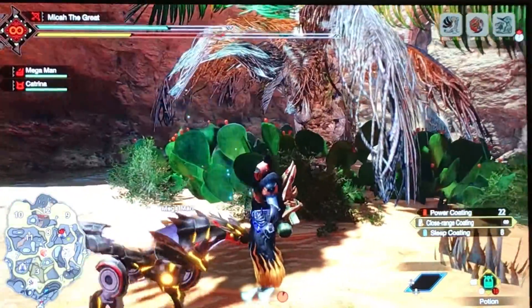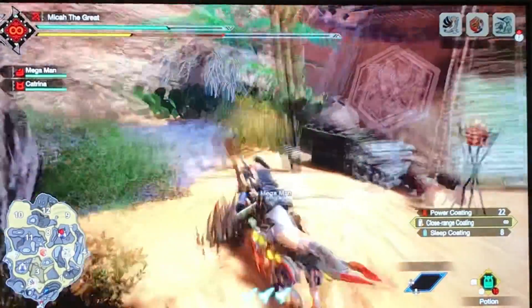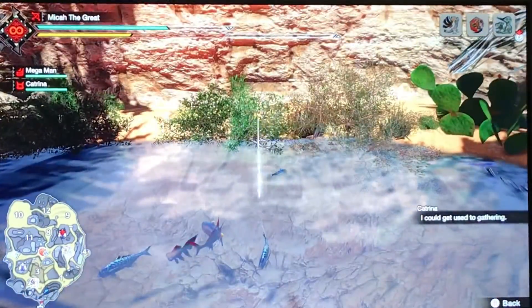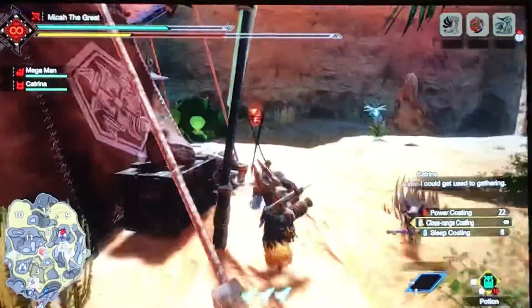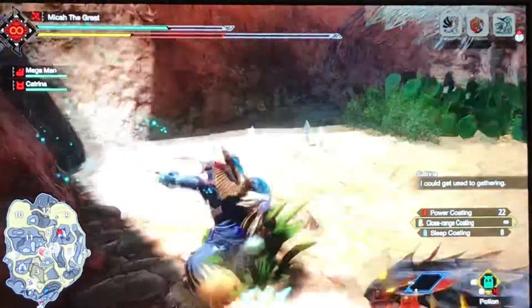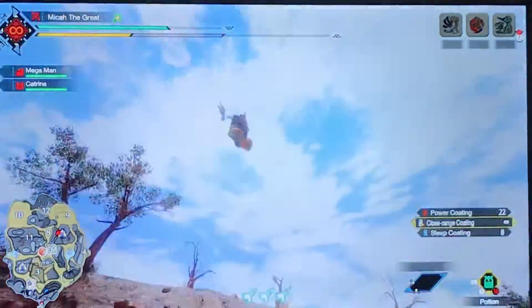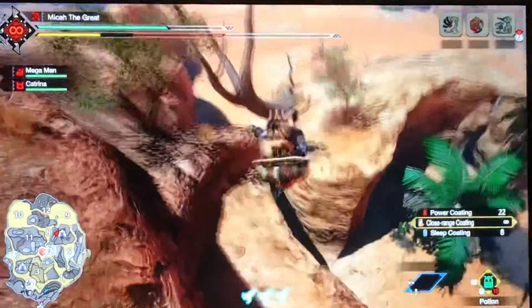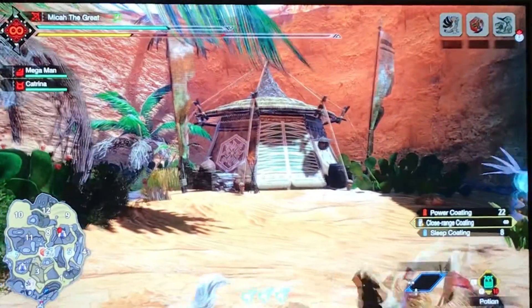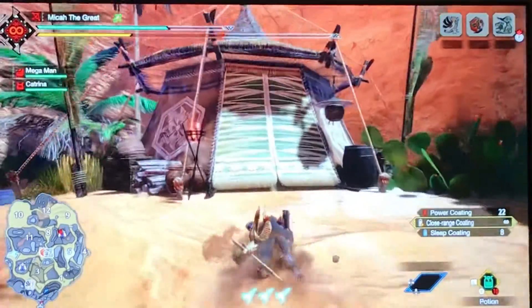Let me show you some things around this camp. There's a great fishing spot right here where you can catch all sorts of fish. There's also a great wirebug launcher which will send you super high into the air — it's really awesome.